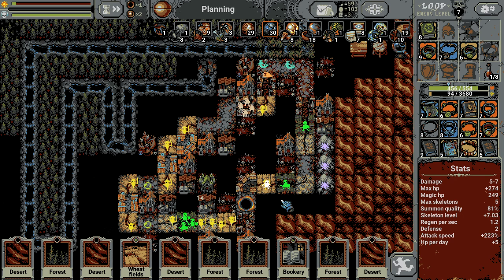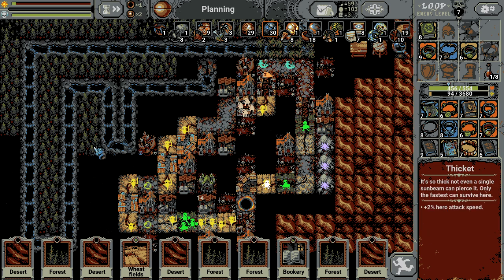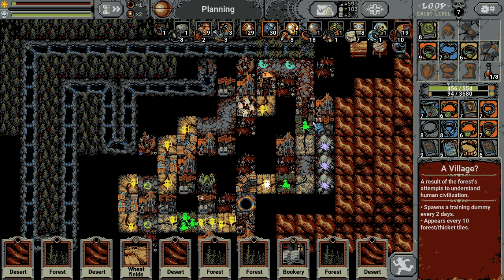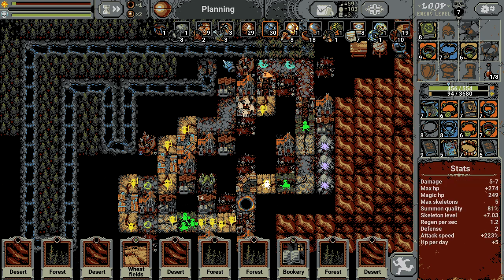Welcome to World 3 with the Necromancer. To be honest, you really need the forest and the rivers to make this work. Otherwise, the Necromancer is pretty weak in World 3, but with the forest, the deserts and the rivers, you actually have a big chance.